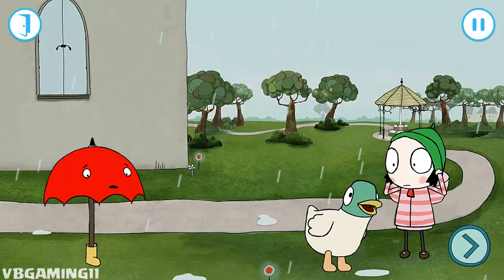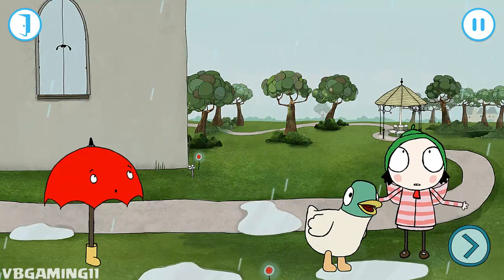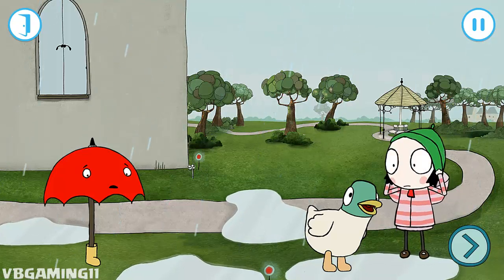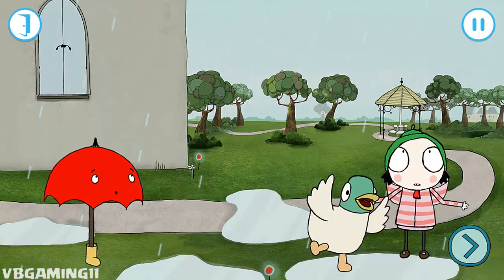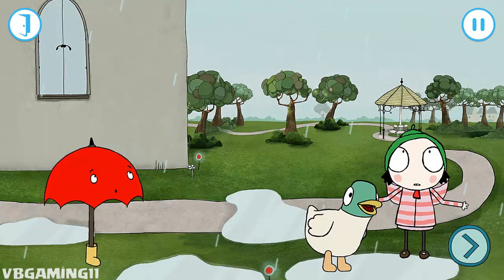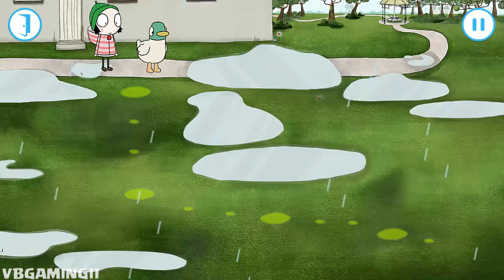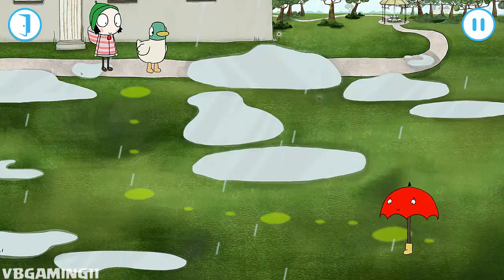Here comes Umbrella. Hello. And just in time, as it has started to rain. But Umbrella doesn't like the rain. Shall we help Umbrella get home quickly and avoid the puddles? Choose the level you want to play. Touch the grass in front of Umbrella to show him the way to Sarah and Duck.